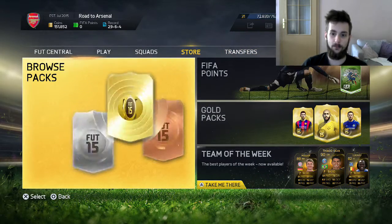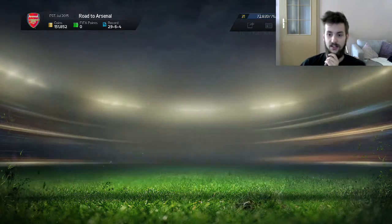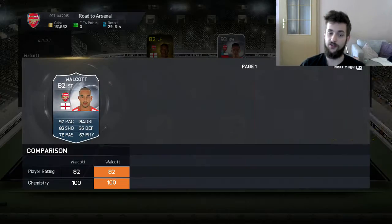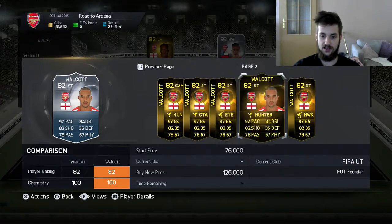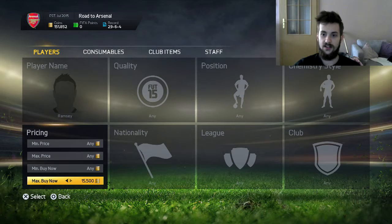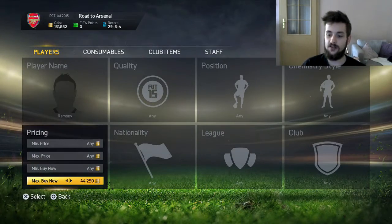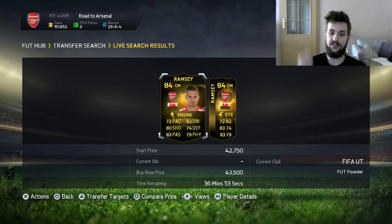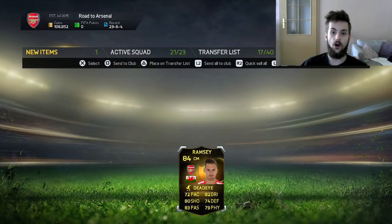The next stop for this episode will be nothing else but buying some players, as the players are not that scarce right now. The first player that we're going to buy is the in-form Aaron Ramsey. I felt like we still need to strengthen our defense, so basically that's what we're doing this episode. 43k buys us an Aaron Ramsey with a Dead Eye on him.